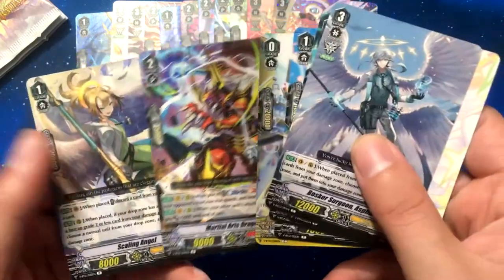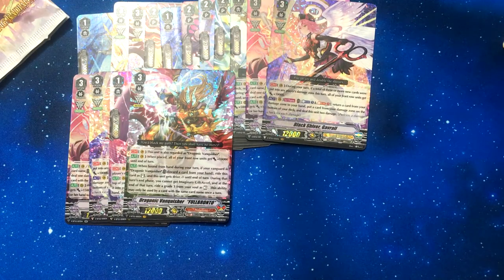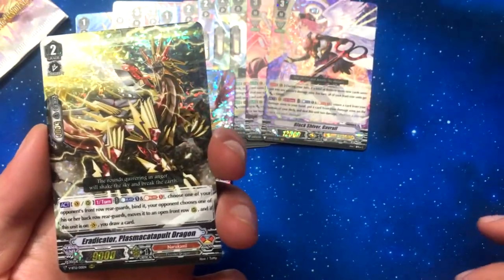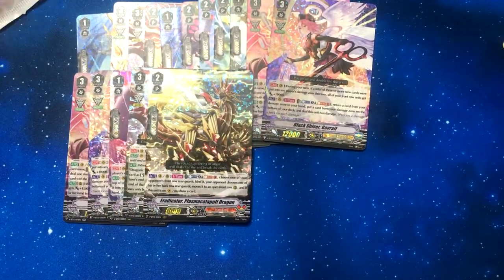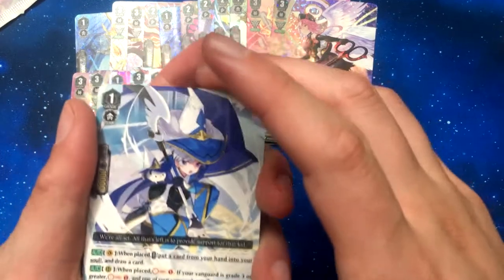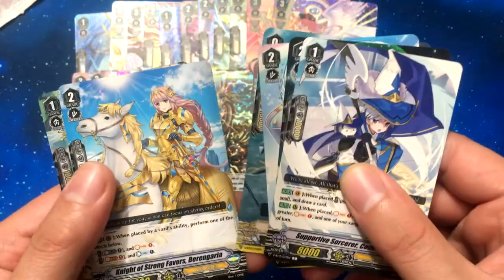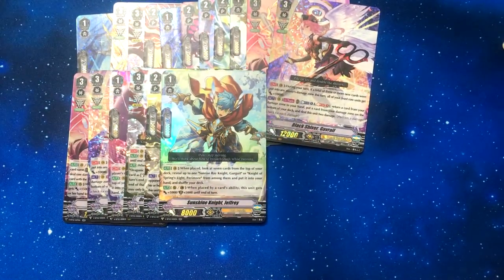Nothing special. It would be nice to get another SP from this box, that'd be cool. We got Eradicator Plasmic Catapult Dragon — that's pretty cool, Narukami, another Eradicator card. The only thing I don't like about Eradicators right now is that the Eradicator Gauntlet Buster Dragon skyrocketed in price, which really sucks. We got Sunshine Knight Jeffrey, which is not bad — good for the Girgid deck.